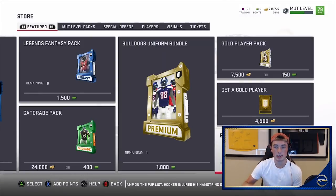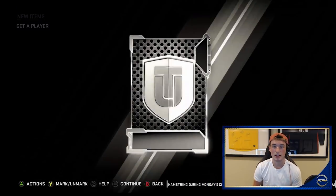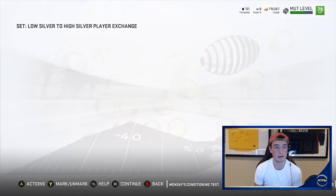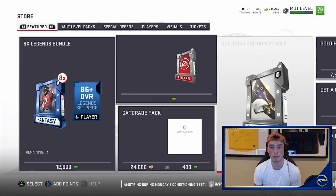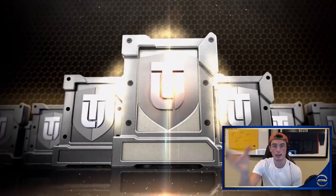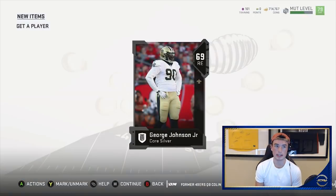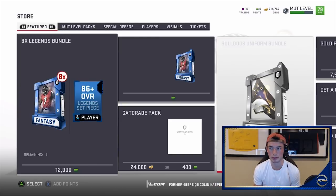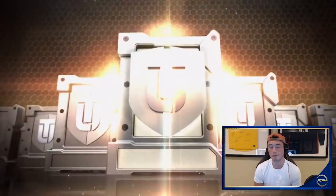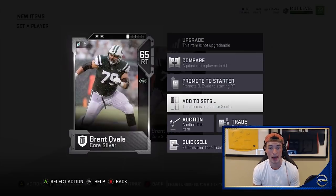I'm talking about set packs — not these 500-coin packs. In those set packs I have saved up to 50 at a time and walked out with 30 purples, 25 purples. The ratio is crazy for how many purples you actually hit in those packs. The only flaw with this trading method is that you only have 20 transfer spots — you can only list 20 cards at a time. Other than that, I freaking love it. It kind of fulfills your pack addiction and you make coins off packs, and I don't know in what world that ever happens, but it does happen in Madden.